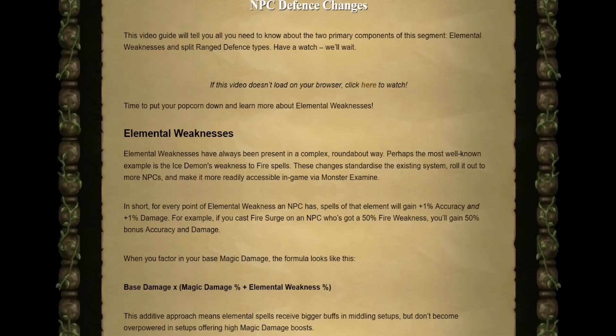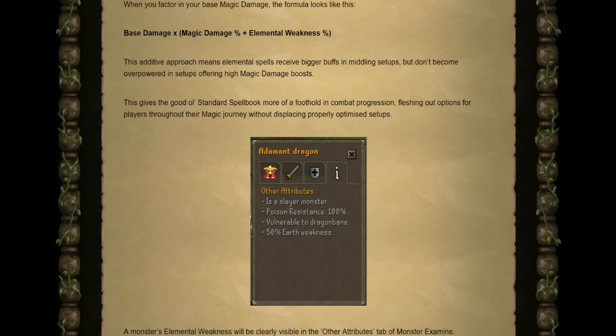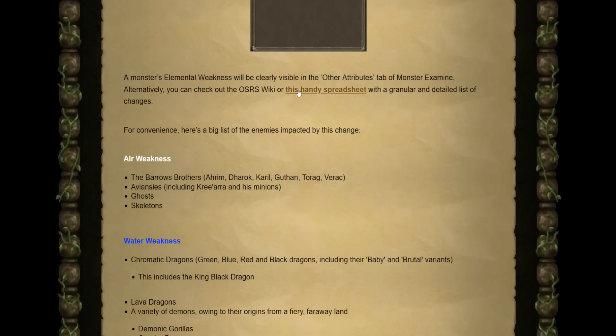To kick things off, we have NPC defense changes — the first being elemental weaknesses. Any NPC with an elemental weakness will now have spells of that element gain a 1% accuracy and damage buff per level. So for example, if an NPC has a fire weakness, you'll gain a 50% bonus to your accuracy and damage. Using the Monster Examine on an NPC will clearly tell you whether it has a weakness. You can see at the bottom it has a 50% earth weakness, meaning using earth spells gives you an additional 50% accuracy and damage. There is a link to a spreadsheet in today's blog that you can pull up to see all monsters currently affected by an elemental weakness.